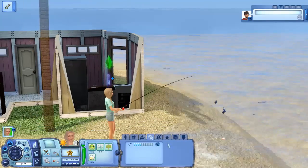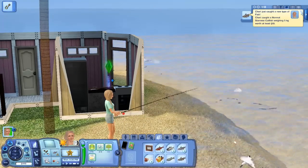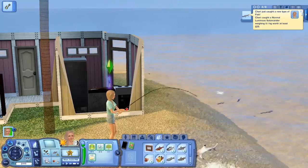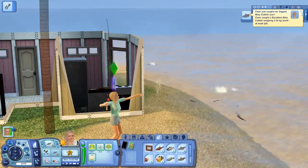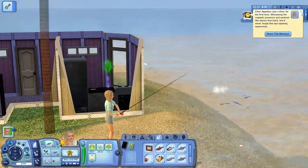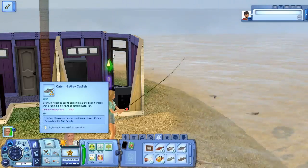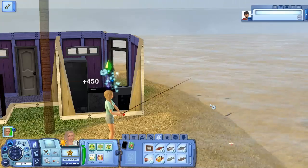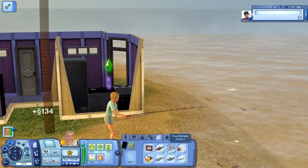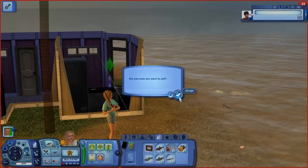She's almost level 5 already, so that's awesome. She caught a tuna — cool. She just caught the biggest alley catfish — that's cool. So she just needs to catch one more alley catfish. Let's just sell everything, I guess.